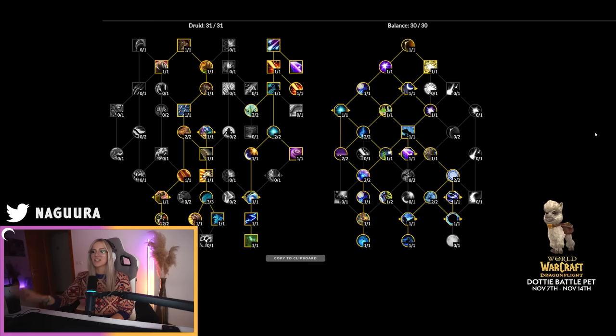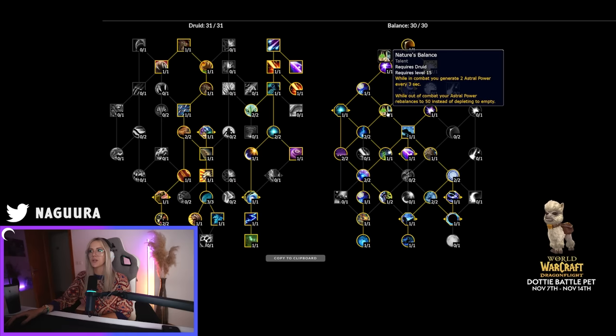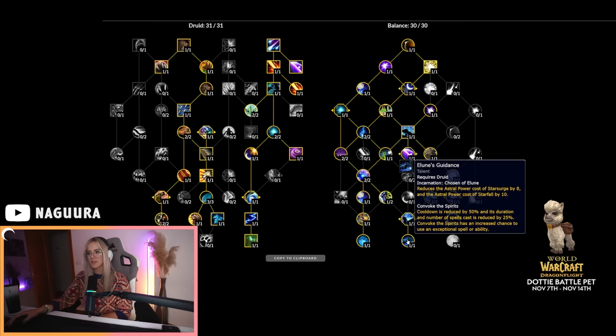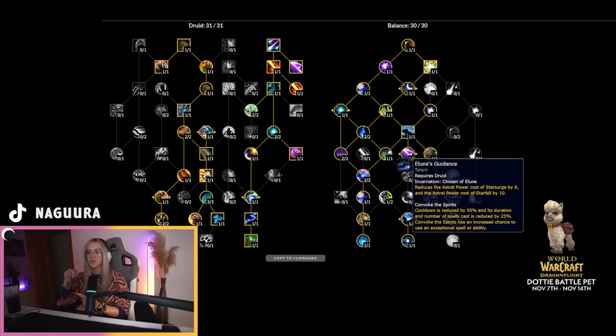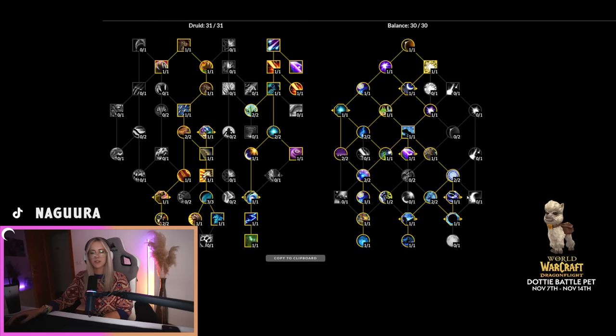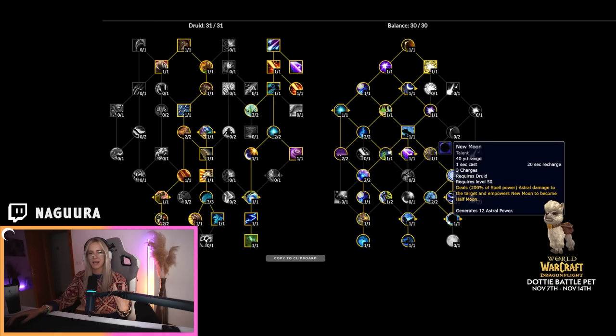Let's quickly go over the single target talent build. It's very similar to what we had before — we're still playing War of Elune and Nature's Balance instead of the Starfall talents, because on full single target you're not going to be pressing Starfall. We're still playing Friend of Fae and Denison. The major change is that we are running Elune's Guidance now over Radiant Moonlight. Elune's Guidance is just a passive buff that reduces your astral power cost for both Star Surge and Starfall. We still play New Moon, but without Radiant Moonlight it won't be as complicated since we don't have those double Full Moon astral power gains to worry about.